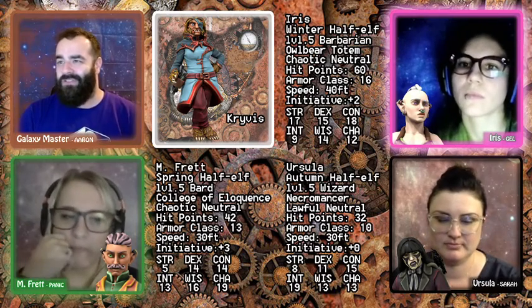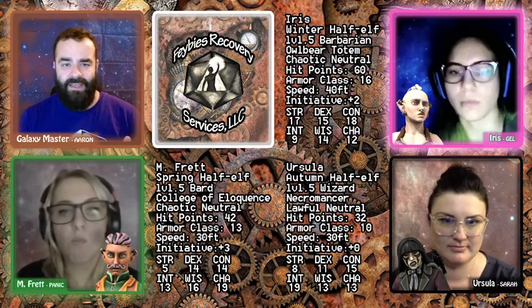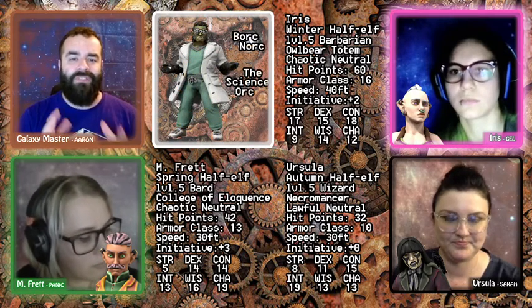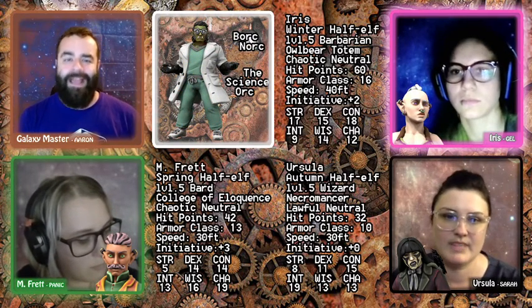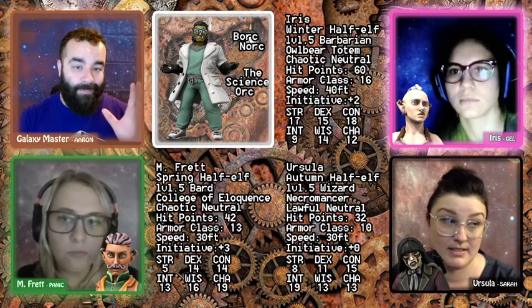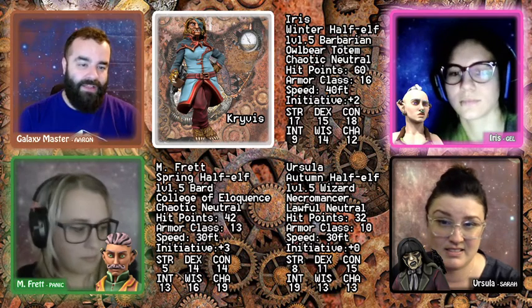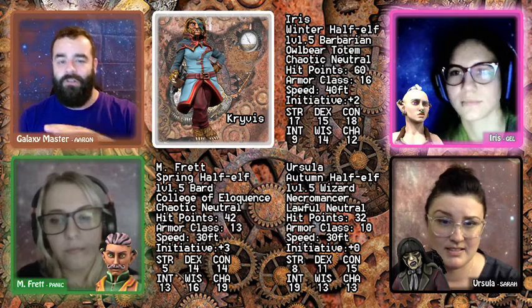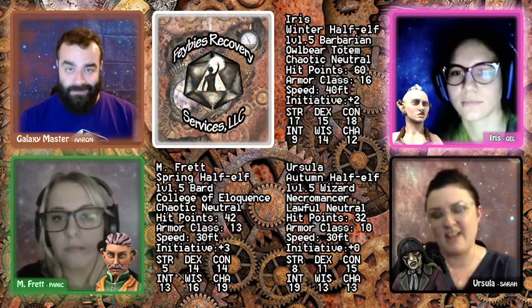Krivus sends coordinates for the Alloyance rendezvous. She jokingly asks who has the scientists. Ursula confirms she does. Krivus will send Ursula the coordinates and negotiate more pay before she arrives. Krivus signs off, and the call ends.